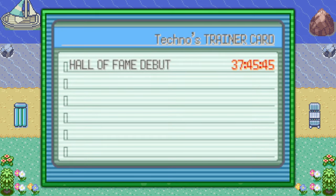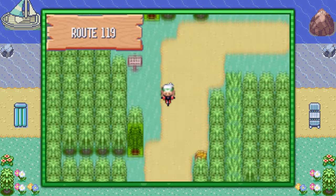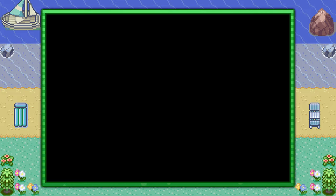You can check your trainer card to see if you have a Hall of Fame debut stamp on there, and if you do, you're good to go. From the Pokemon Center in Fortree City, make your way to the left at around Route 119 and cross the bridge that leads you into the Weather Institute.